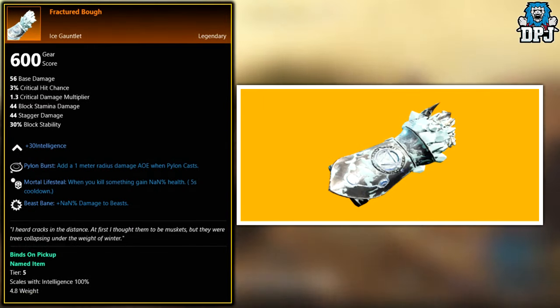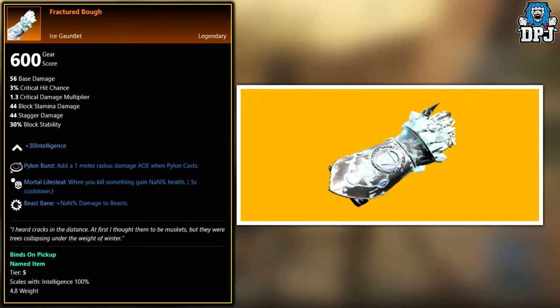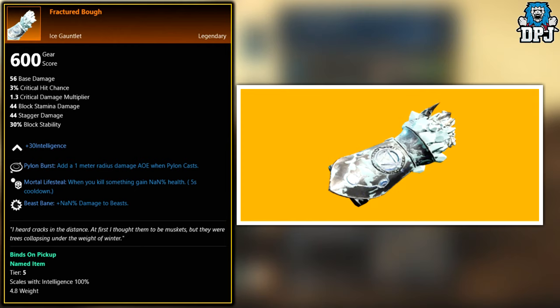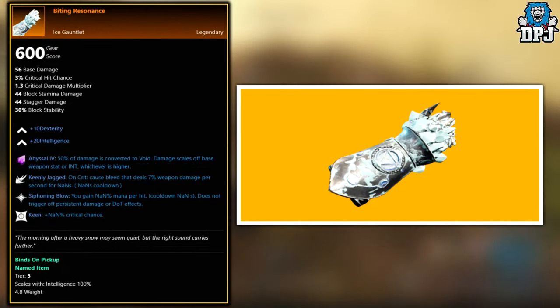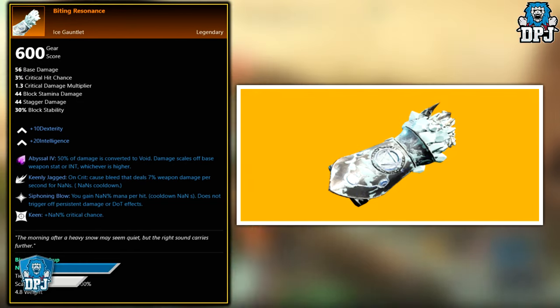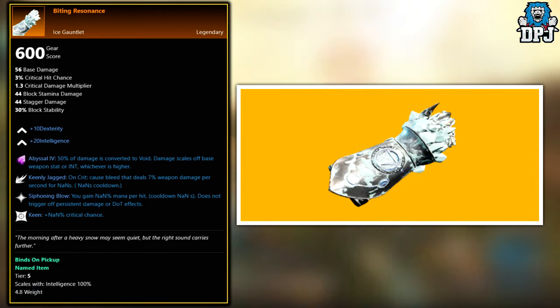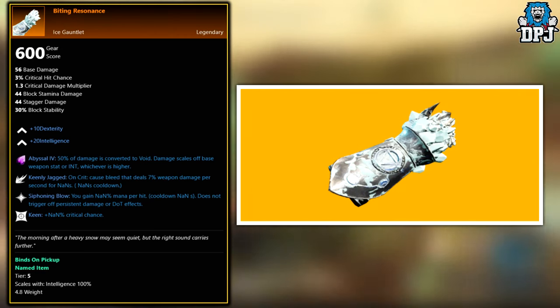Next up, we have the Fractured Bolt. This legendary has a chance of dropping from level 59 and level 60 Protectors Equipment Cache Chests and also Angry Earth Equipment Cache Chests. Where these are at the moment, I have no idea — if you can help me out, let me know and I'll edit the video description. Next up, we have the Bite in Resonance. This legendary has a chance of dropping from level 59 and level 60 Ancient Equipment Cache Chests. I've seen these in a couple of spots on the map within the higher leveled areas, and I'm guessing once you reach around level 40 to 50, these are added into the loot pool.